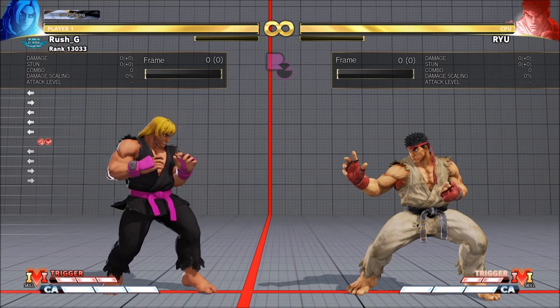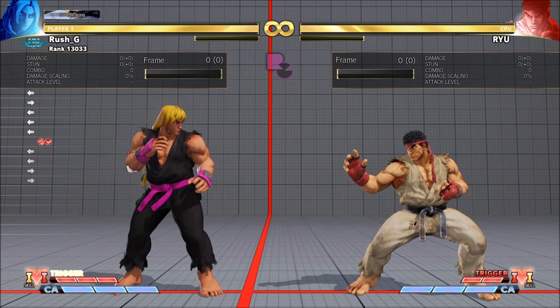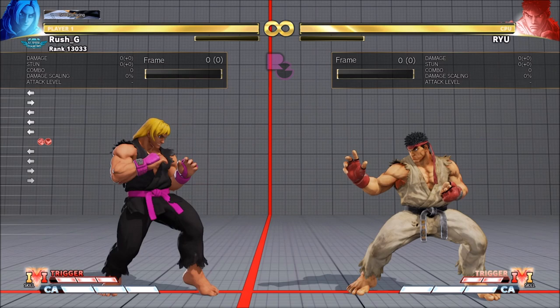V-Trigger 2 is very good but I think it's only good in specific matchups - you shouldn't be picking V-Trigger 2 for every matchup. I think that comes down to lacking some knowledge when it comes to V-Trigger selection. So that's the introduction - let's go straight into it. The first topic I'm going to cover is what buttons you should buffer V-Trigger 1 off of in neutral.